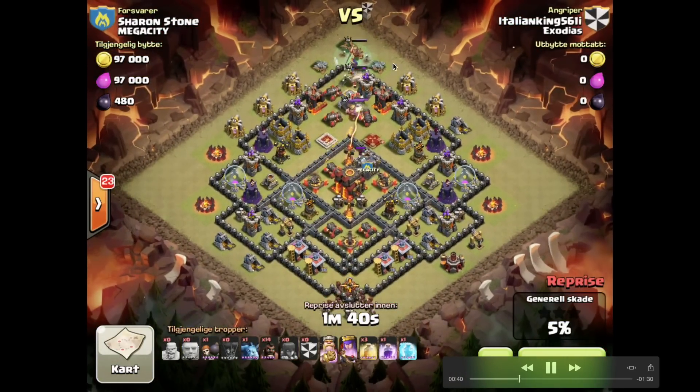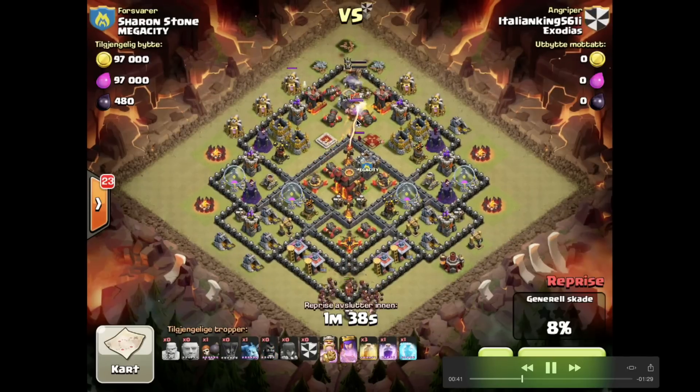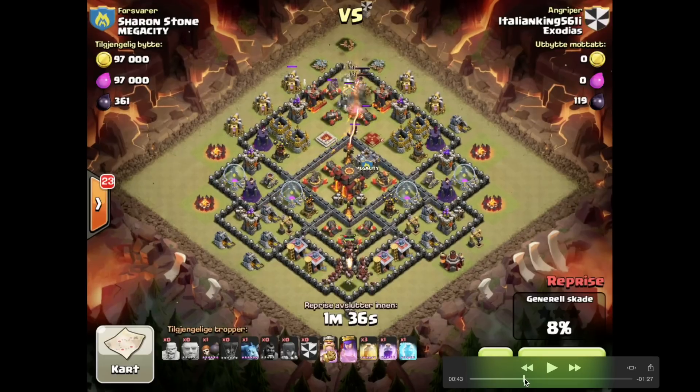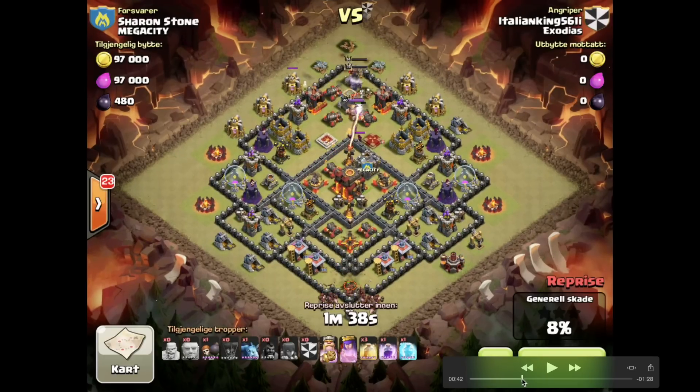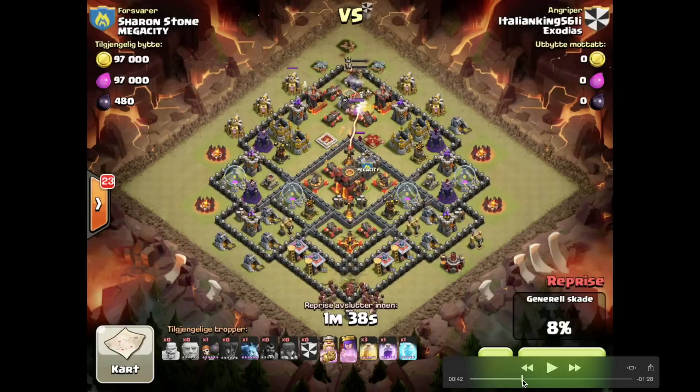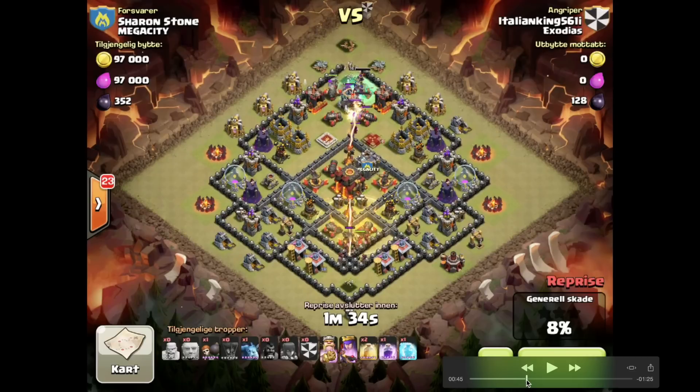That draws in the heroes. He drops his king pretty late once those two are cleared, to make sure his king doesn't go sideways. One wizard from the CC wasn't cleared — they just pause there. He's done his hog drop. I actually missed that bit at the bottom, but coming back to it: no bombs there — it would have been safer to drop some test hogs, but maybe this was a second hit. There are no double bombs in the south, so the hogs come straight through to the middle.